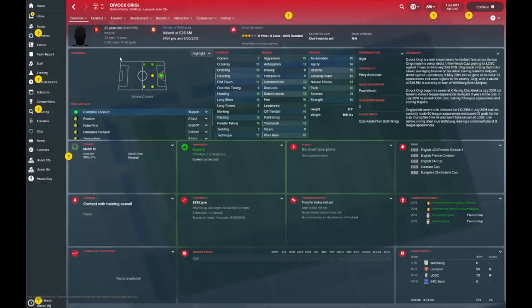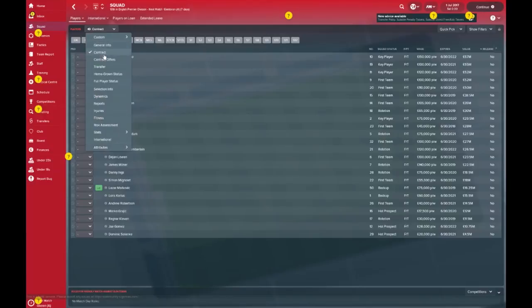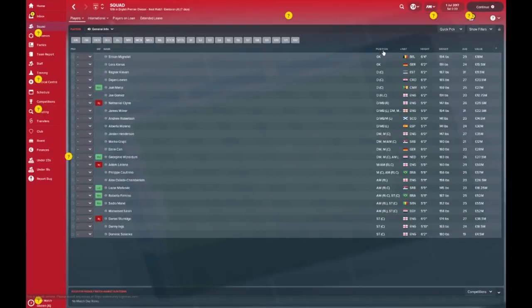Let's have a look at the value of some of these key players. Divock Origi — Belgian international who kind of took the world by storm at the 2014 Brazil World Cup, which got him the move to Liverpool, but it's never really gelled for him, so he's now on loan at Wolfsburg. John Flanagan at 10.75 million is wanted by a couple of Premier League teams. Harry Wilson is another decent player. Worth noting there are work permit issues here, so that's something to bear in mind should you take over.